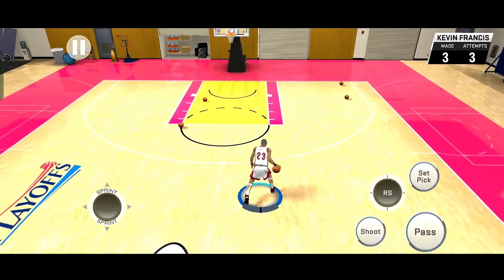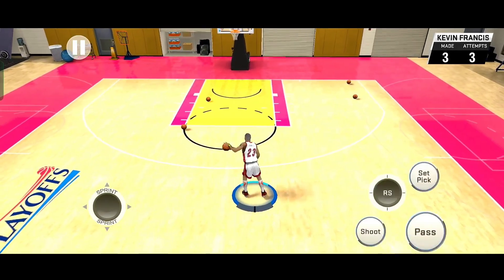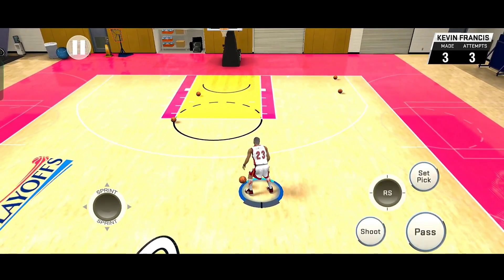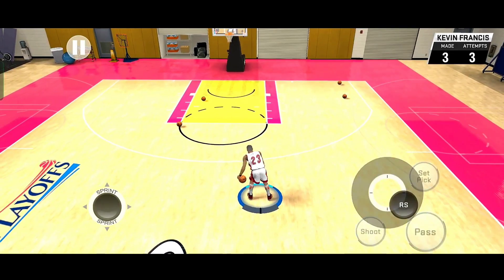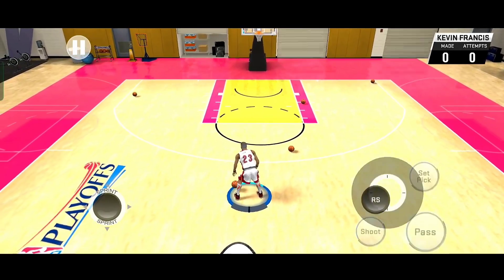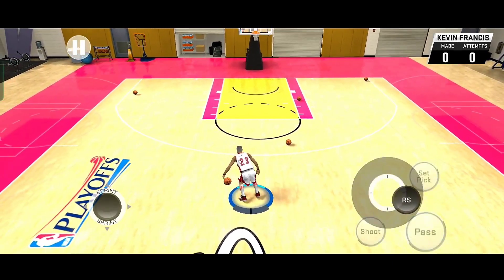Bago yung mga combo guys, ano ba yung mga basic? Turukan kita real quick. Yung crossover, flick the right stick sa offhand mo. Behind the back, flick the right stick sa likod or away from the basket. Tapos between the legs naman, flick the right stick on the lower right side kung nasa left hand yung bola, tapos vice versa. Last one is yung spin move — yung right stick mo, ikot mo lang. Vice versa pag nasa kaliwang bola. Yan, madali lang naman sila — yan yung mga basics.